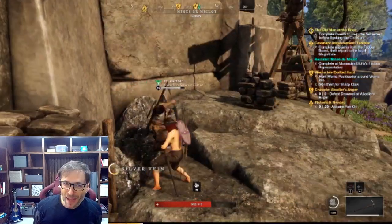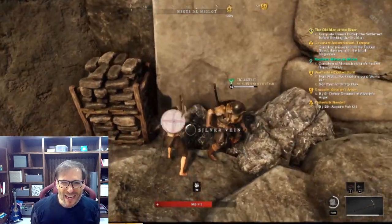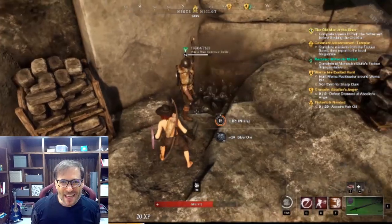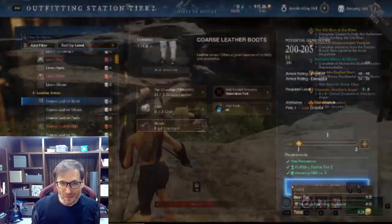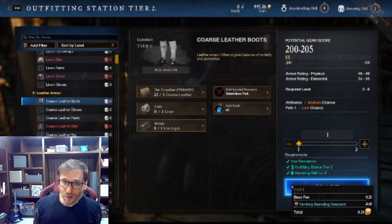Here you can see another player mining another vein. He's competing — this is the whole MMO aspect. You have to find the resources first. What do you use them for? Crafting.